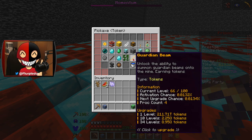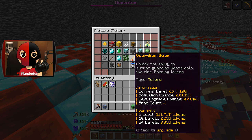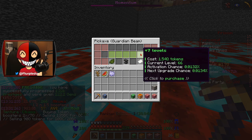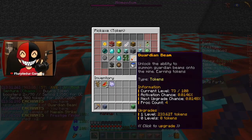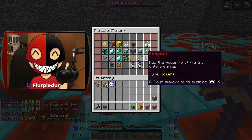Guardian Beam or something else — I don't know which one's better. This one has a slightly better activation chance with fewer levels, so it might be worth it. Seven levels of that, or 205 of Napalm. I actually kind of like this better. Then I can get 32 levels of Napalm — that's a pretty good spread. We did max out a few enchants; Vein Miner is maxed.